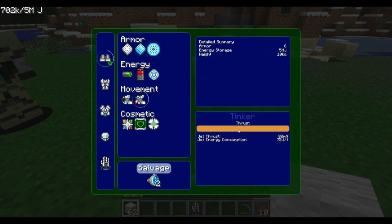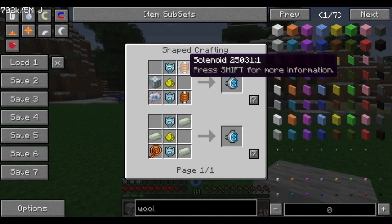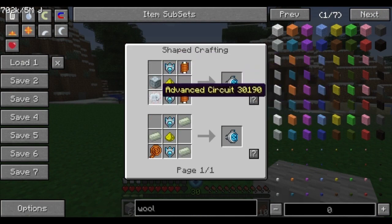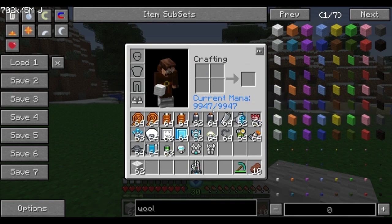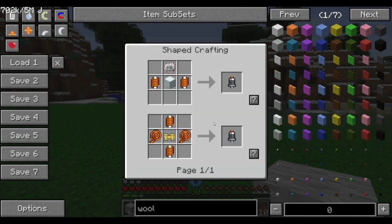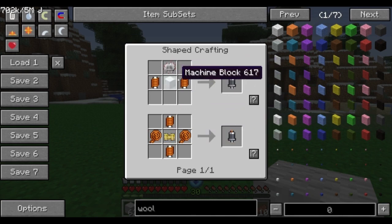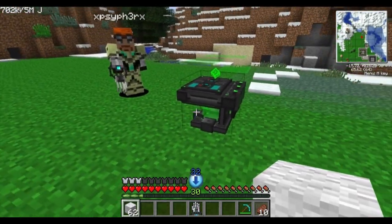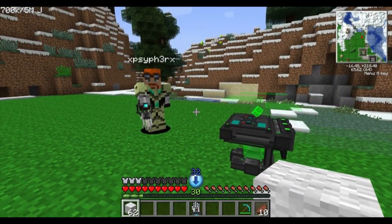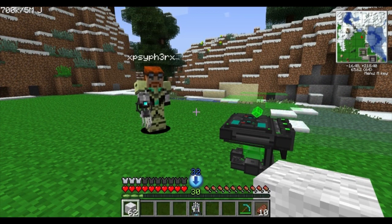The ion thrusters are quite expensive, requiring force field emitters, advanced machine blocks, advanced circuits, and solenoids. In contrast, servo motors are less intensive — a machine block, a circuit, and two solenoids, or a pneumatic servo and solenoid. Almost all the mod's recipes use these core components: circuits, solenoids, capacitors, and thrusters.